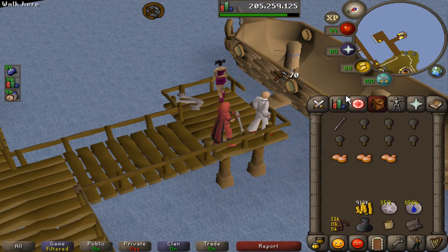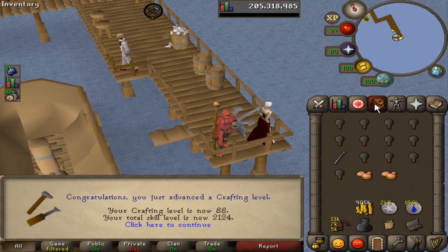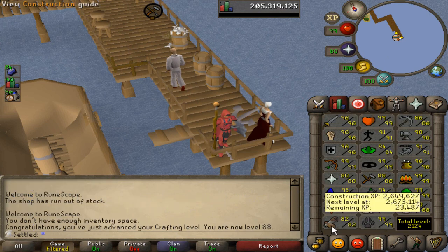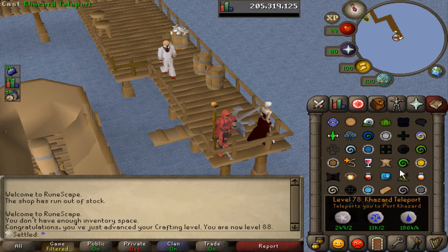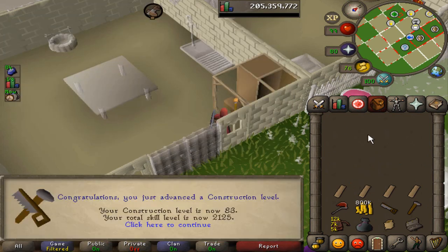88 Farming - that's one quick round of Tithe and we're good. Let's move on to crafting. 88 Crafting, 2124 total - getting really close. There's one level left I can get really easily - I'm only 20K away from 83 Construction. After I finish that, that's going to be the last easy level I can get and then I'll have to push for it with Herblore. 83 Construction, 2125 total - that's a total level milestone and I can now boost for the ornate jewelry box.